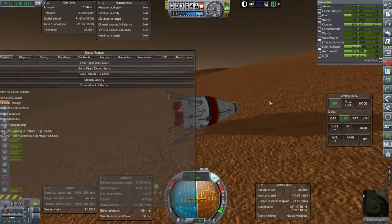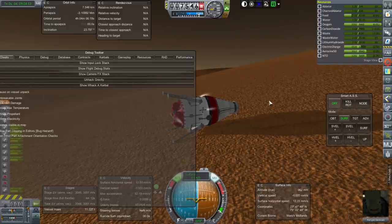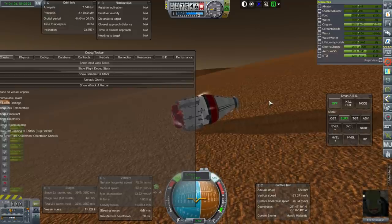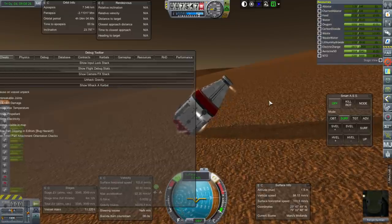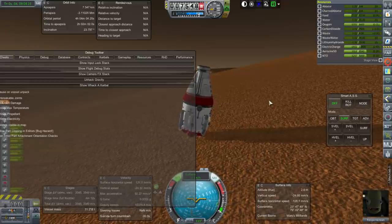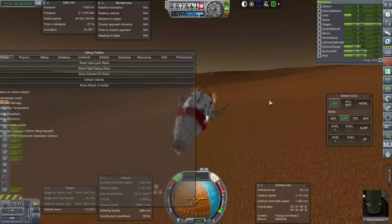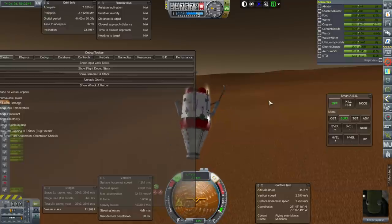We've got hack gravity on. Turning on RCS thrusters, trying to get us upright. We need to retract the landing gear temporarily. Remember, hack gravity just turns it to one one-hundredth of a G, it's not completely gone. We used some delta-V to do that. That one just popped out - oh man. Let's stabilize. That took a little bit of our delta-V. That's not fair.